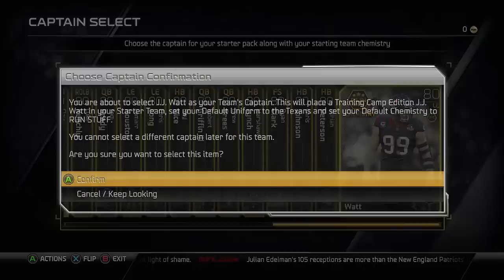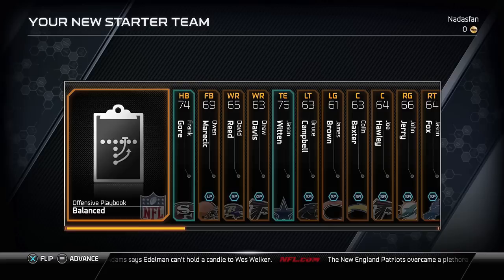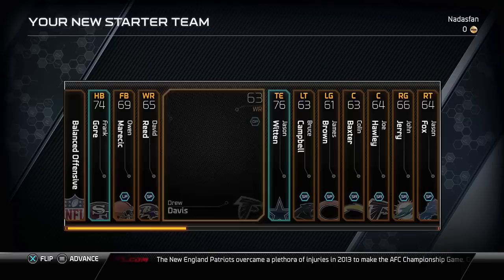If you haven't gone through this process, maybe you'll learn something from this. Just pick a captain — I go all the way to the end and pick JJ Watt. It's not really going to matter too much other than your uniform set, so pick a uniform set that you're happy with. Then you get your starter pack.